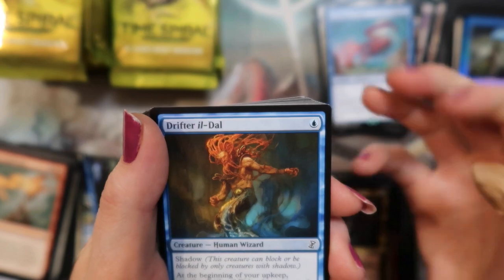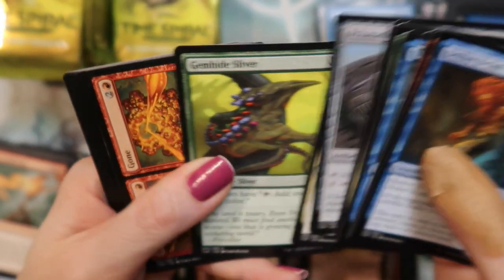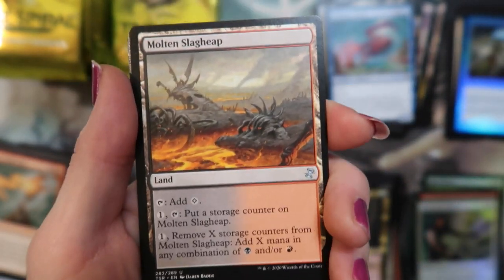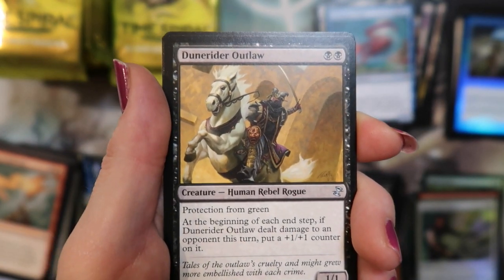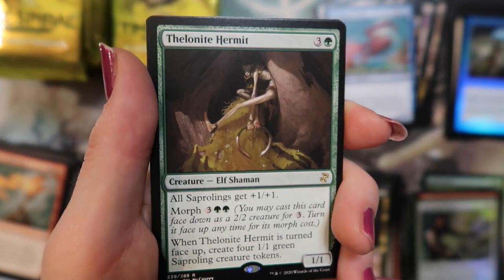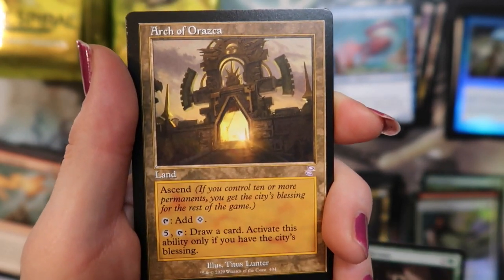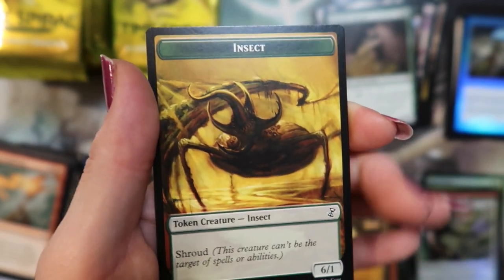Stupid band-aids never stick. All right, sorry about that. I've got Molten Slag Heap. Riptide Pilferer. Dune Rider Outlaw and a Thelenite Hermit — that earring is really of Oraska. An insect token.